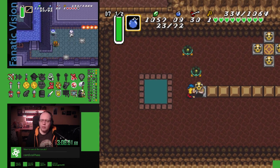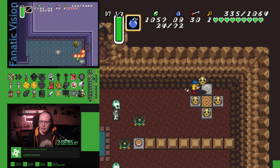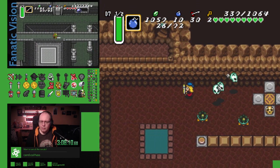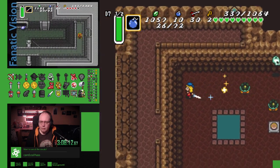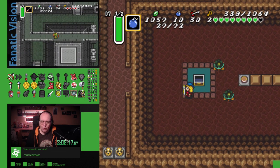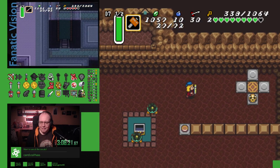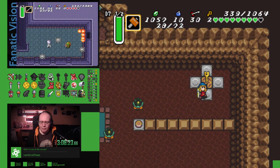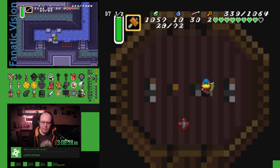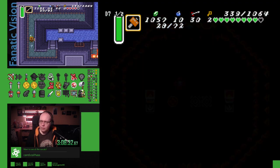Oh, I needed a key for this. There were two parts there. Oh, I need another key. There's a small key for this dungeon. You know what I would like? Another sword. Just for fun. Oh, another small key for Thieves Town. Thieves Town was a very small key situation. Now to the two parts I've got.